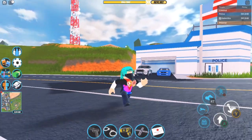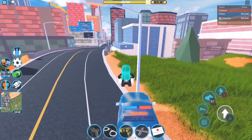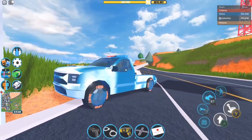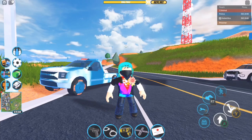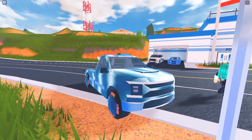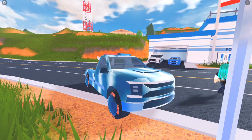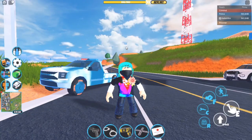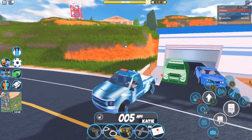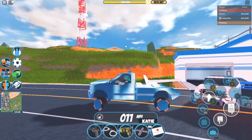The tow truck is a pretty infamous vehicle in Jailbreak. You might wonder if it's overrated — not necessarily. The tow truck is actually pretty underrated and its spawn is pretty remote. It released on March 5th, 2022 in the brand new Horns update, which was probably one of my least favorite updates of 2022. It was a pretty unique vehicle as it became the first ever land vehicle that can actually tow other vehicles.